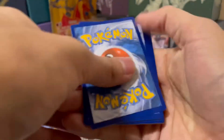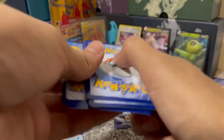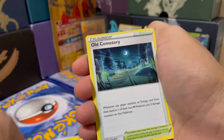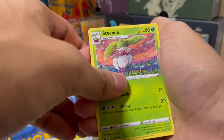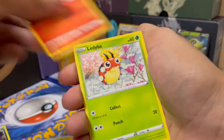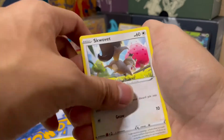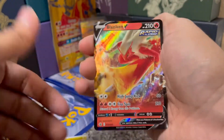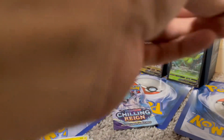Well, at least it's not a regular rare. Fighting Energy again, Flannery, Old Cemetery, Steenie, Castform, Sobble, Larvesta, Ladyba, Scovit, Scroll of the Skies, and Blaziken V. So we picked a good pack to open.